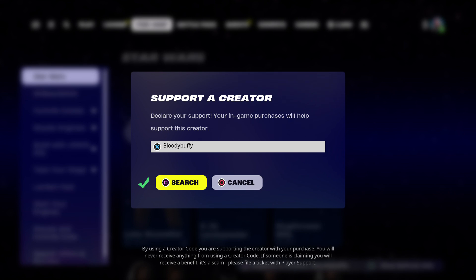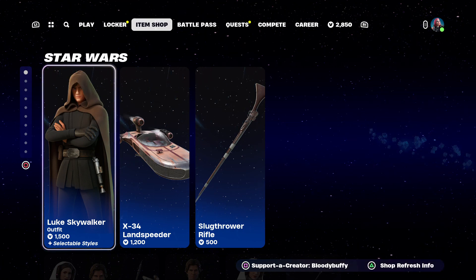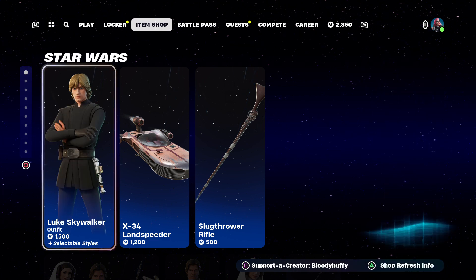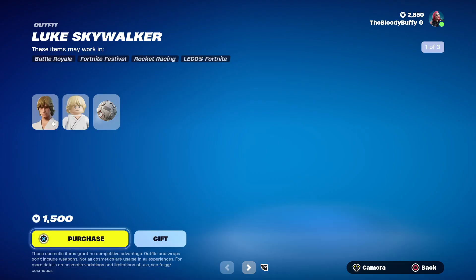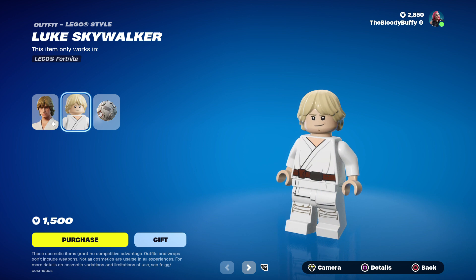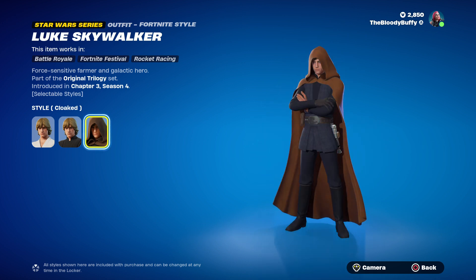Let's see what's in our St. Patrick's Day shop. We had some Star Wars stuff yesterday — looks like that's gone, I think. But instead we've got Luke Skywalker. He has a Lego style, and he's got a second three styles: a Jedi Knight and a cloaked variant.